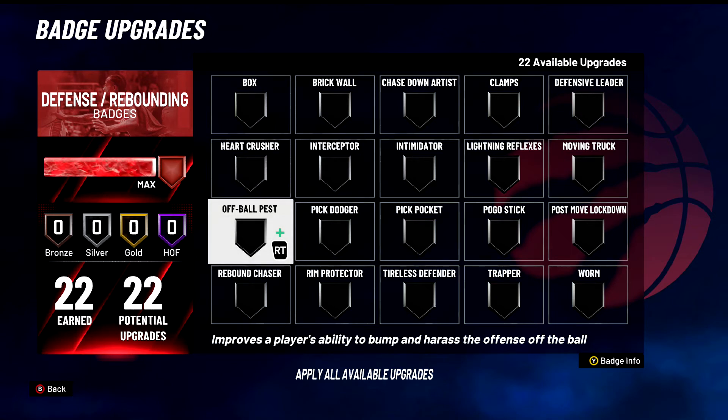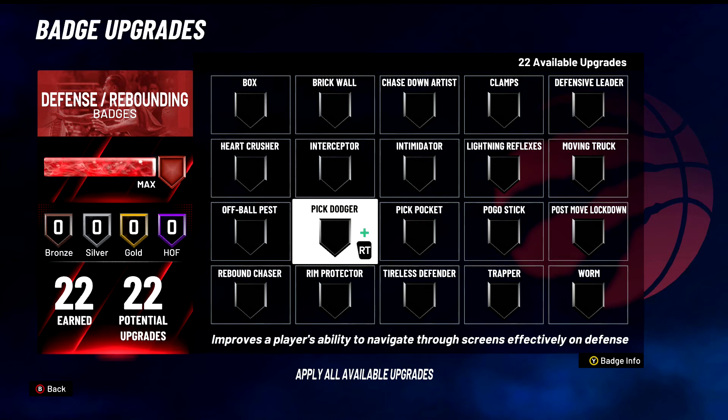Off Ball Pest — D tier badge, doesn't do anything. Improves a player's ability to bump and harass the offense off the ball — don't think that's true. Not my favorite badge. Pick Dodger — S tier badge for sure. This is so good for guards. It doesn't always work, but when it does you just slide right through the screens. Everyone's still running screens, you need this badge. An amazing badge — you fight through screens like a demon.